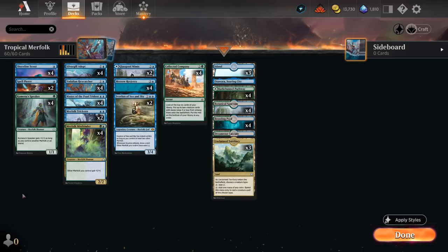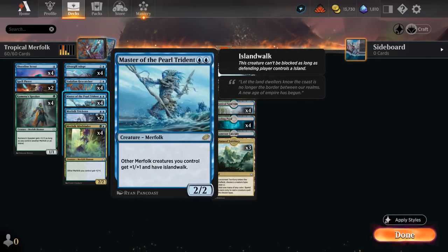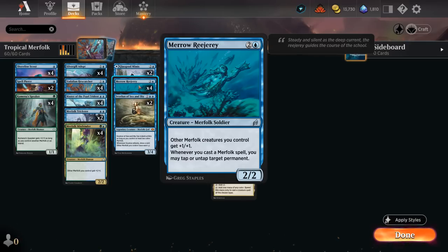A good way to beat combo decks is by curving out and playing lots of lords. Merfolk has those in abundance — Merfolk Mistbinder gives other Merfolk +1/+1, Master of the Pearl Trident gives +1/+1 and Island Walk to potentially make Merfolk unblockable, and at three mana the full set of Merrow Reejerey gives the team +1/+1. Whenever we cast a Merfolk spell, we can tap or untap any target permanent.